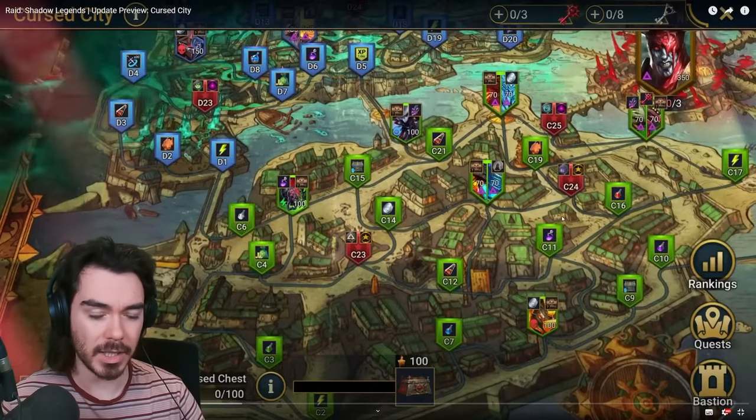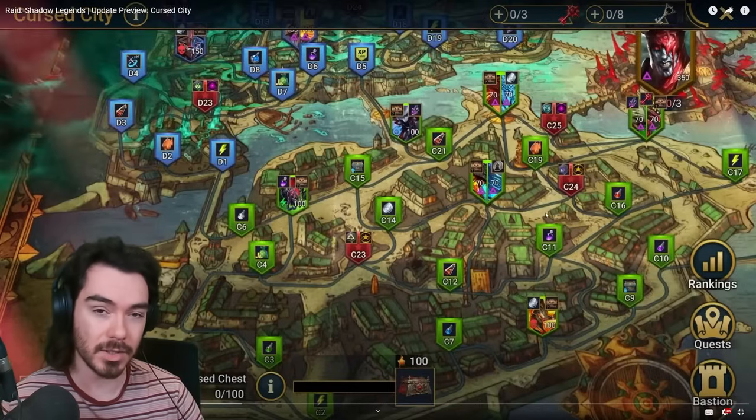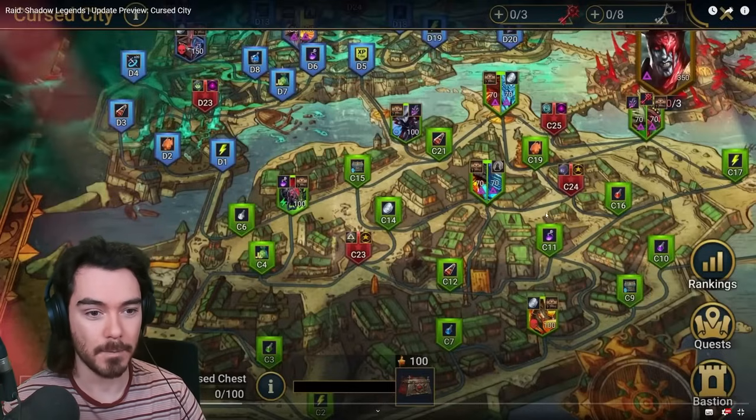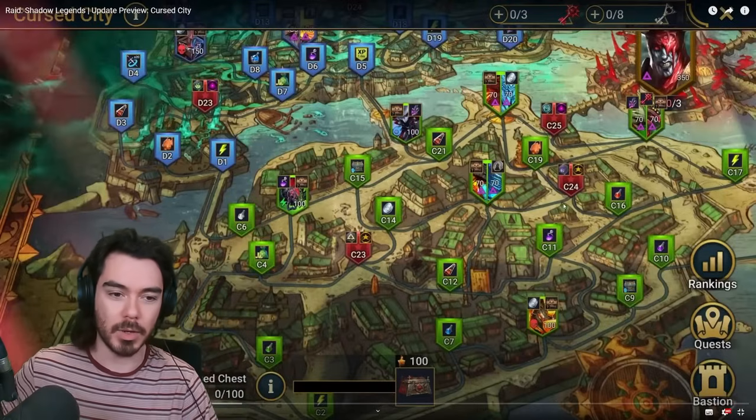If you're getting eight keys per day over 30 days, that's 240 keys. You need 100 for each difficulty, so 200 to clear normal and hard together. You've got 40 spare keys — meaning you can miss about five days and still fully clear every stage. If you miss more than five days, you won't be able to clear every single stage of both difficulties. Month one it's probably going to be really, really hard to clear all of hard anyway.